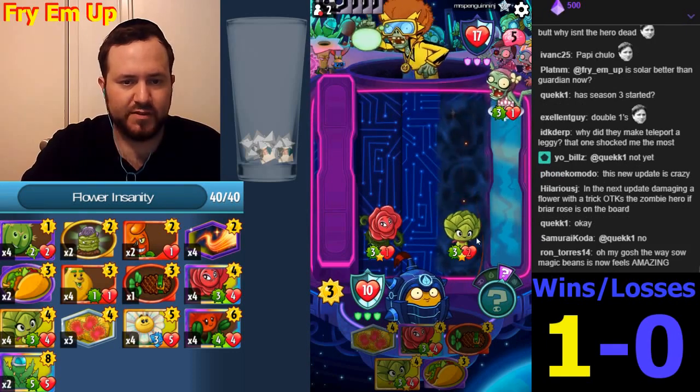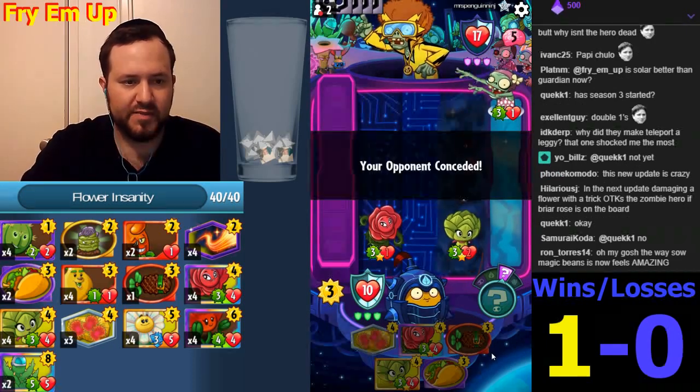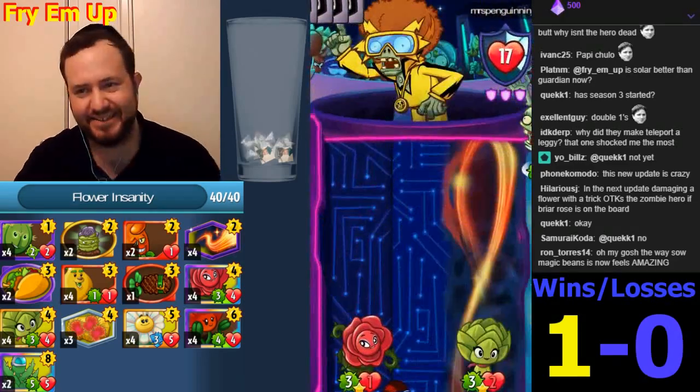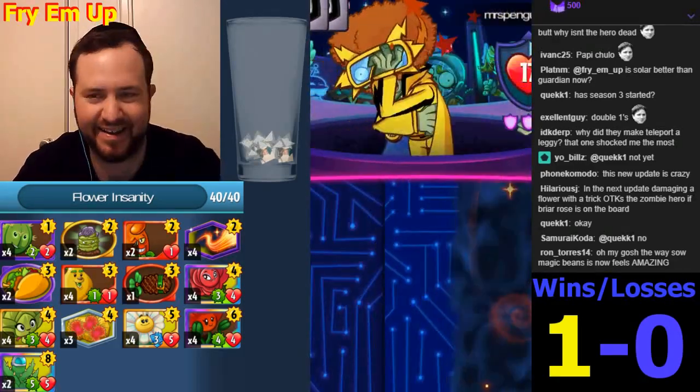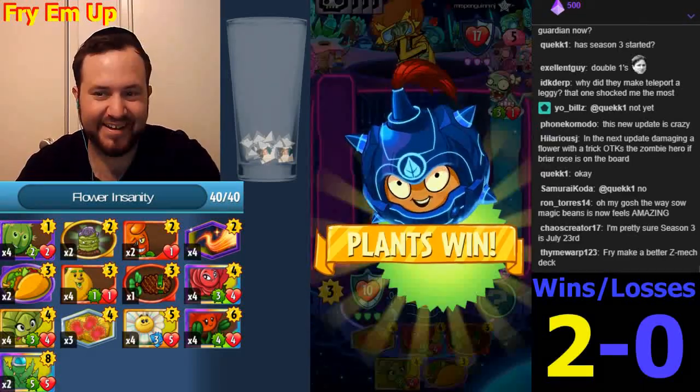Extra sun will be useful. So Magic — he just dies. No answer to Briar Rose; didn't have the chickening there.